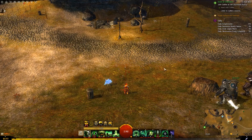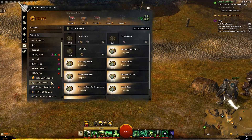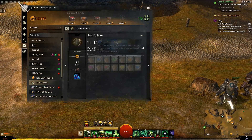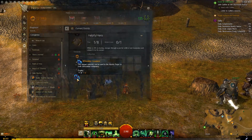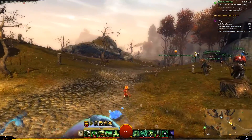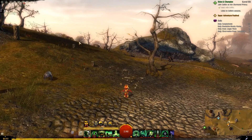Hey guys, welcome back to a brand new video. Today we're going to be going over the Rifts side story that was added into the game today. We have the Rift Striker and Helpful Hero to look at. These are basically the Rifts from Kralkatorrik that are invading — the ones we saw in Jahai Bluffs and All or Nothing, the Rift Stalkers — and they're forming all across Central Tyria and we have to go in and put a stop to it.